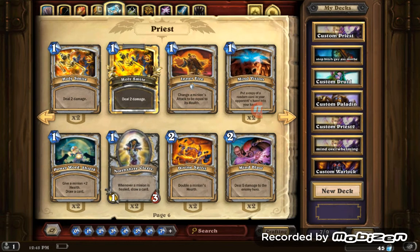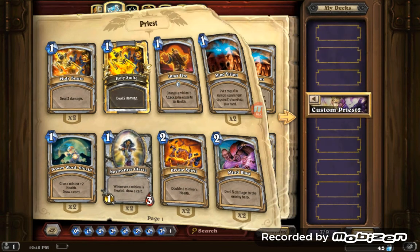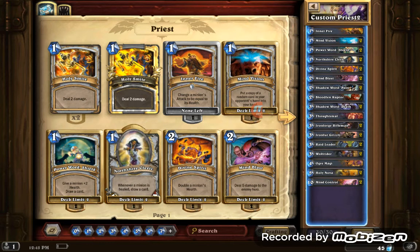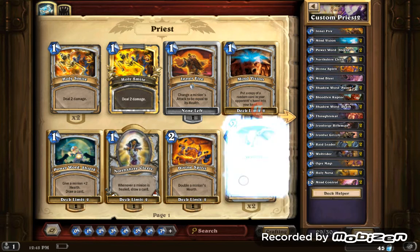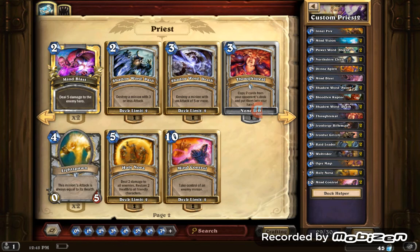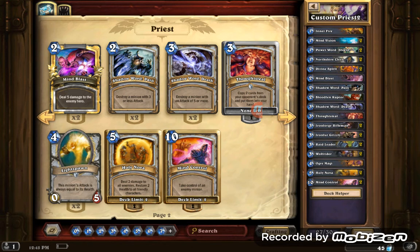We're going to go custom Priest and put in all the cards I'm going to tell you right now. First, put in Inner Fire — if you have two, please put in two. Power Word Shield is key. Northshire Cleric is a must. Divine Spirit is a must. Mind Blast you can use one of. Shadow Word: Pain you can use one if you want. Shadow Word: Death you can use one if you want. Nozdormu is a good card in this deck. Thoughtsteal is a must. Iron Forge Rifleman — I don't know why I have it in here, it's just a filler.